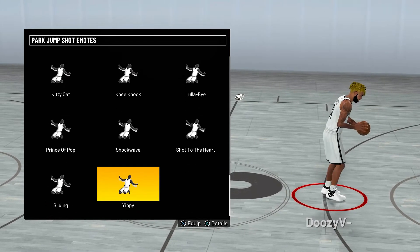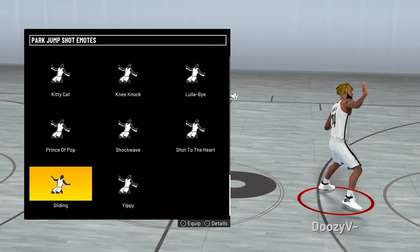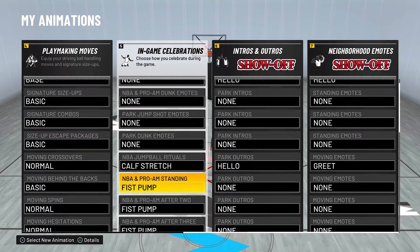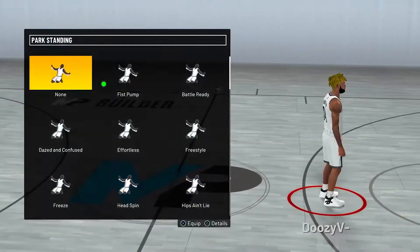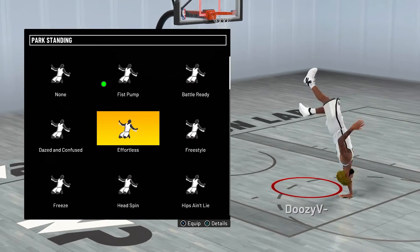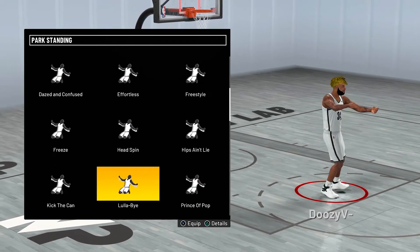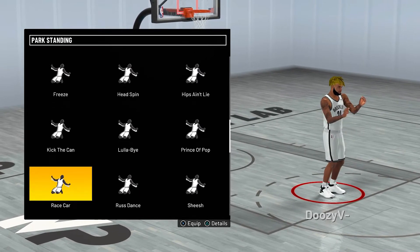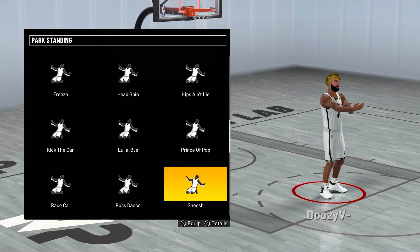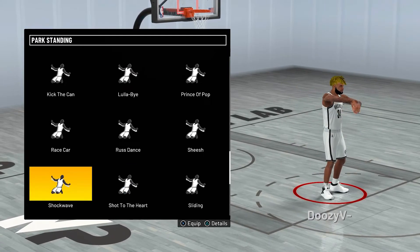There's a lot of emotes which you have unlocked and the game doesn't tell you that you have them unlocked — you're just left by yourself to figure it out. For the in-game celebrations, we've got the same ones and there are a few different ones here too: Effortless, Dazed and Confused, Freeze, Hips, Prince of Pop, Lullaby — probably my favorite, it looks clean. Racecar, Rust Dance, Sheesh, Ice in the Veins, Sliding, Shot to the Heart, Down Sick, Shockwave.